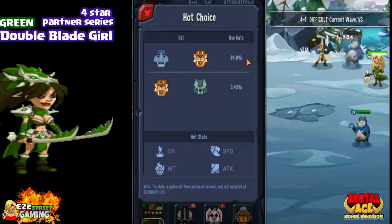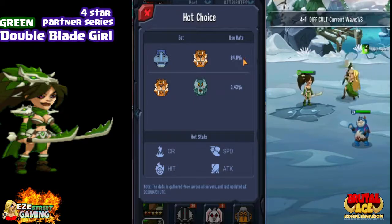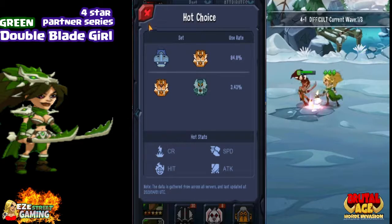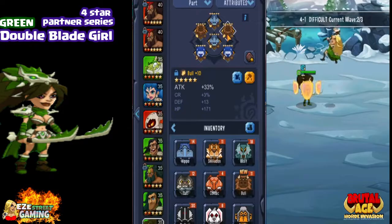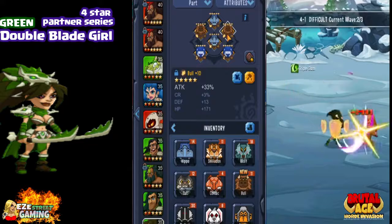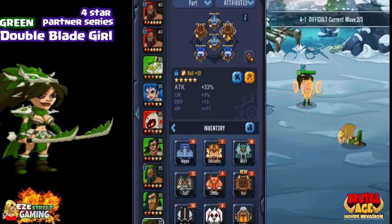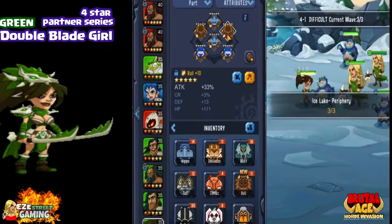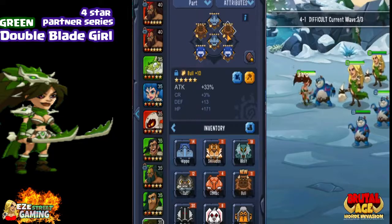For war patterns, other players are using Smilodon and Wolf, or Smilodon and Hippo. Smilodon is the attack war pattern, Hippo is a health/hit point pattern, and Wolf is the critical rate war pattern. Most people use Smilodon on her. What I suggest is to use speed on the left hand to get her as many attacks as you can, and then for the head and right hand, use attack percentage.